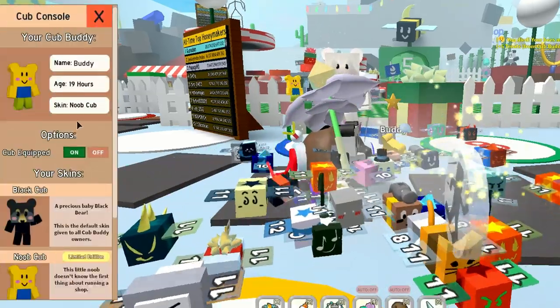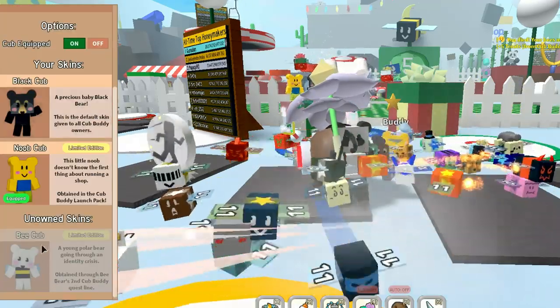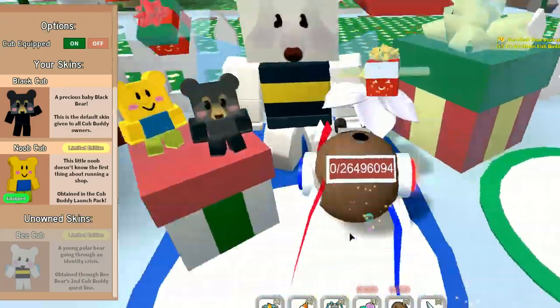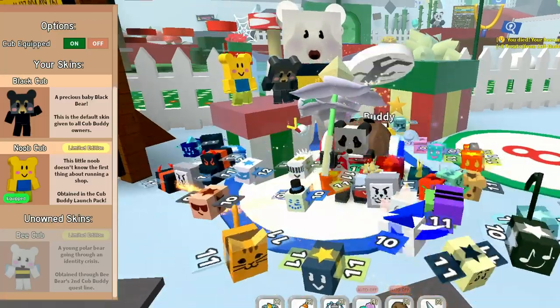So we go to open console. We can see my buddy has been aged for 19 hours, but you can also get this Bee Cub limited edition skin. All you have to do is go and see the Bee Bear — you've got to go do the Bee Bear quests.